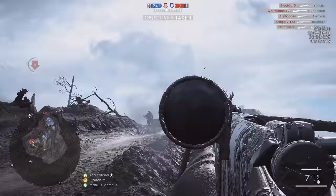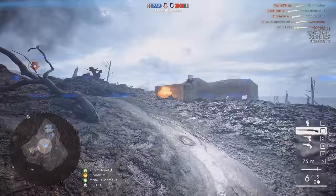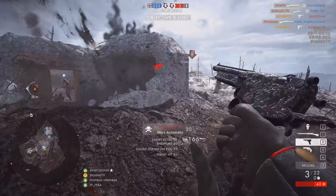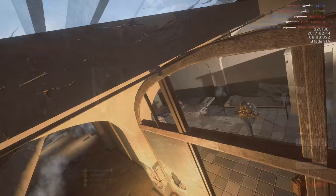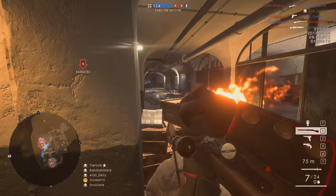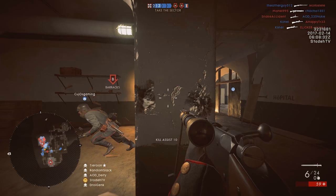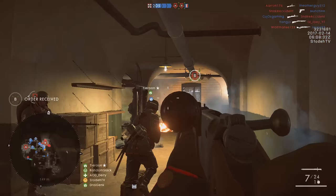So what's Fort Vaux actually like? Well, as you can tell from this first set of gameplay, it looks like an absolute wasteland. But that's only half the story. The map extends beyond that into the fortress itself, into a network of underground tunnels and corridors. In this gameplay, Stodder is playing as the German army, pushing back against the French army across the trenches, and he actually manages to push the French back inside Fort Vaux.